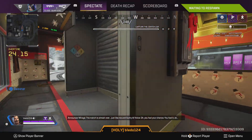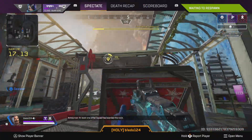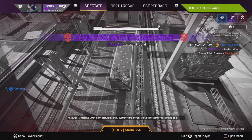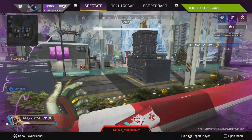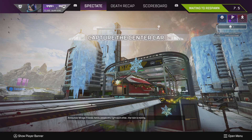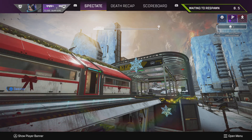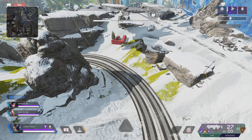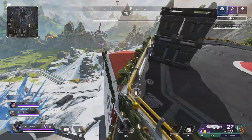It's overtime — no one captured the train in the minute, so you've got to capture the center car. We lost, but even if he didn't capture the train, that squad was the only one remaining so they won the round. The team that wins the round gets their teammates respawned on the train. When you die, you respawn on the drop ship and can choose where to land. But if you win the round, you can just spawn directly on the train.